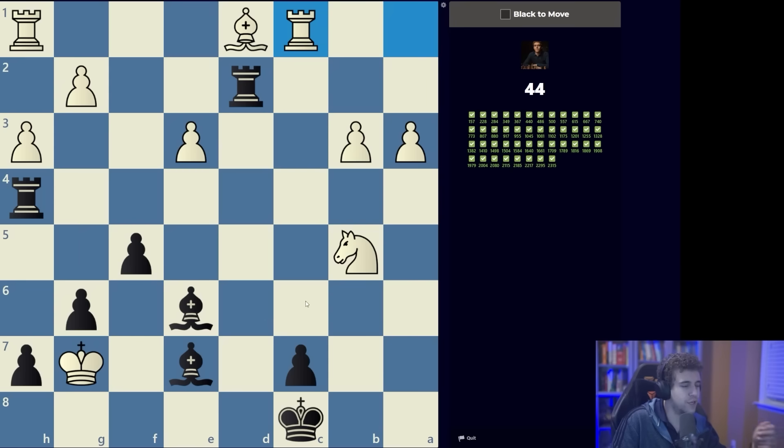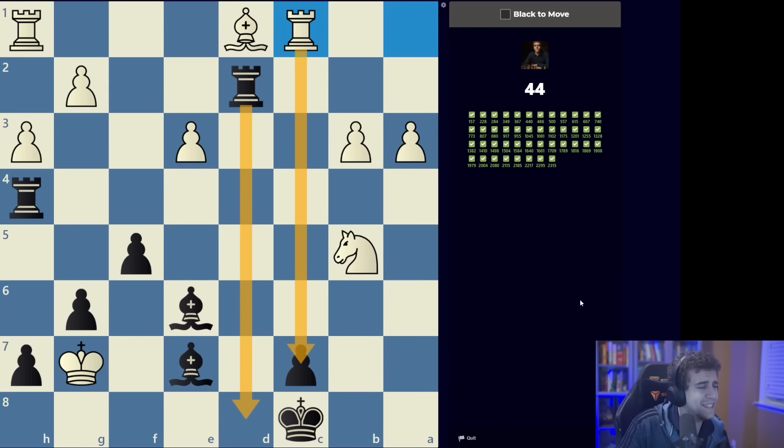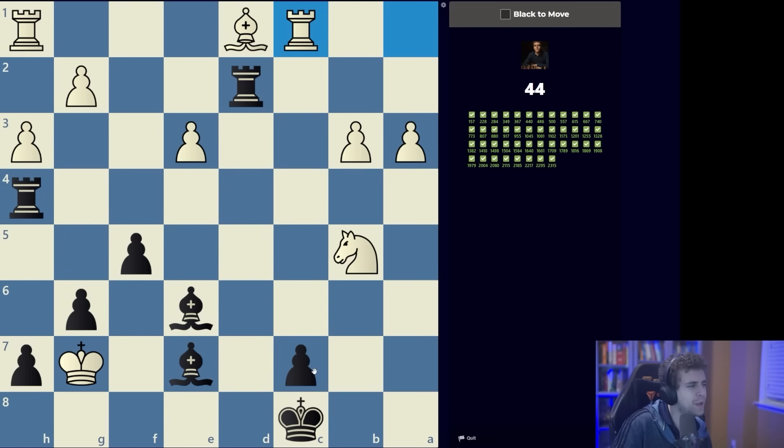Here we're obviously looking for some sort of mating pattern. At the same time, rook takes c7 is a pretty nasty threat, so we don't necessarily want to allow it unless we're delivering forced mate. One mating pattern is rook d8 then rook g8, but we're not in time — if we go rook d8, white takes on c7 with check and takes the bishop on e7, giving the king an escape square to f6. That tells me a more defensive, multi-purpose move should be considered: rook to d7 sets up massive threats along the seventh rank and also protects the c7 pawn.